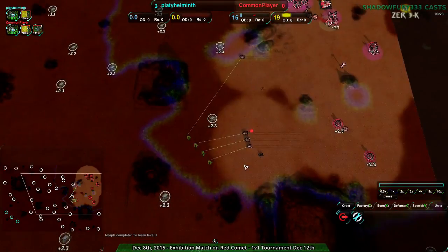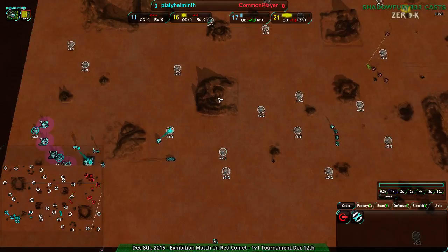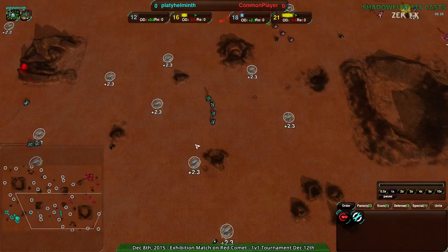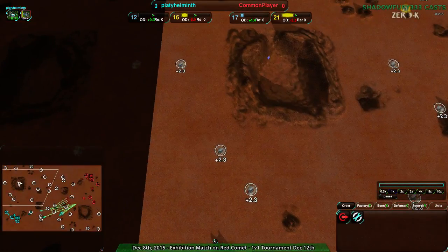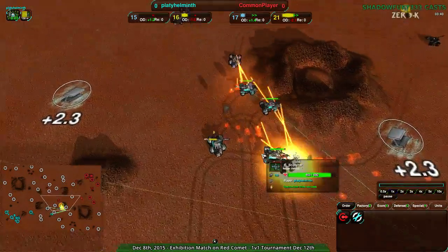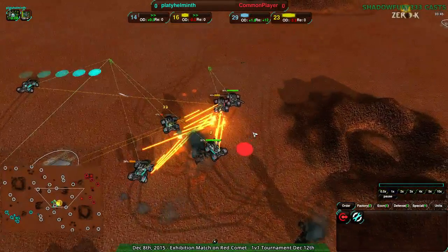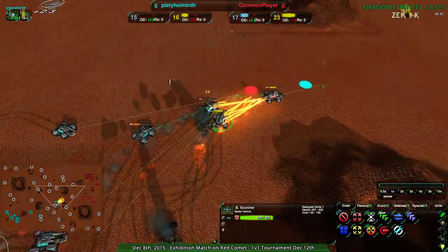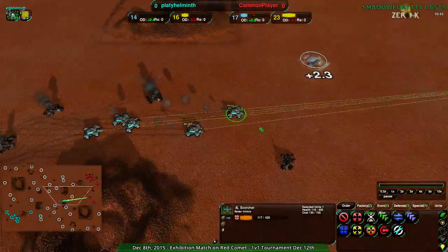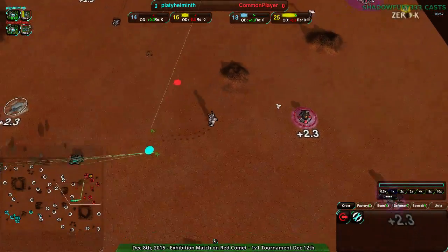Common Player knows that the Scorchers were somewhere around there. Platy Helminth did move them out of the way and has radar along their corner of the map. Common Player expanded a little bit to the center-eastern side but not to the southeast. Then Common Player loses all their Scorchers — this is going very well for Platy Helminth, exactly what they would have wanted. At this point the commander is dead; Common Player's commander is in jeopardy.